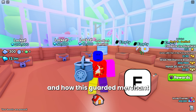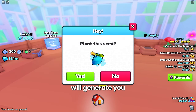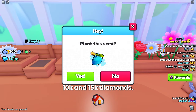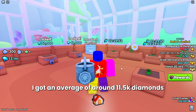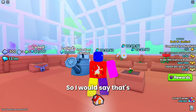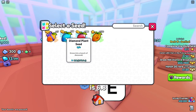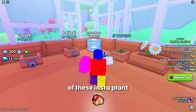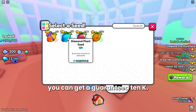Now let's get into the bread and butter of why the Garden Merchant is so OP. Each diamond seed that you plant will generate you somewhere between 10,000 and 15,000 diamonds. I did a test with about 35 diamond seeds and got an average of around 11.5k diamonds per seed. The current wrap value of each seed is 6.8k, and the wrap value of insta plant capsules is 2.2k. Adding that up is about 9,000 wrap to buy a seed and insta plant capsule — and you get a guaranteed 10k or more back.